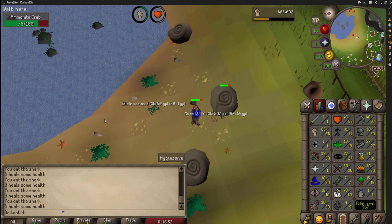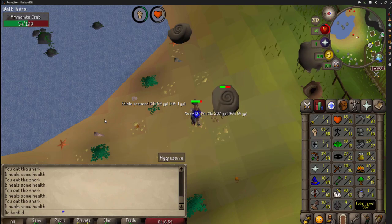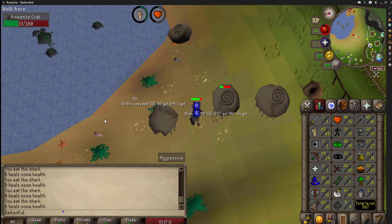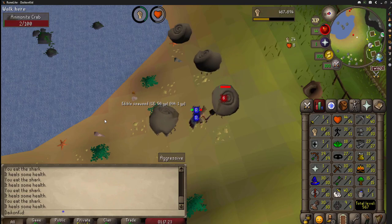Upon account creation, the very first quest you will want to do is the Observatory quest. The only reason is this is a mandatory quest due to gaining five kudos for the museum later for the Bone Voyage quest. However, the reason for urgency is this quest awards a random reward, and that reward can be attack or defense among many other random rewards. If you happen to be unfortunate and get one of these rewards, you will have to restart your account because you will no longer be a pure.